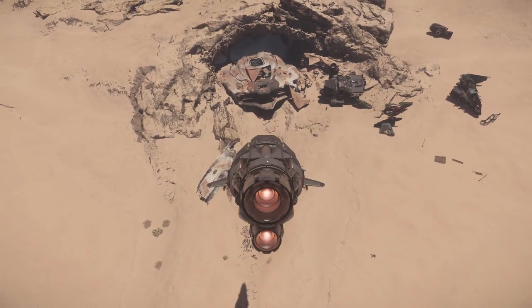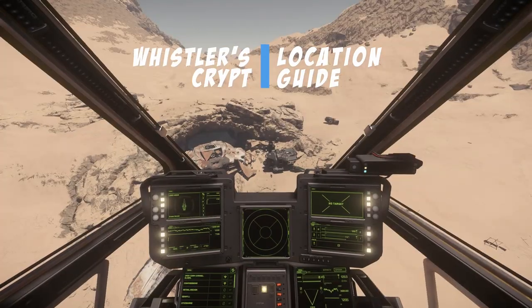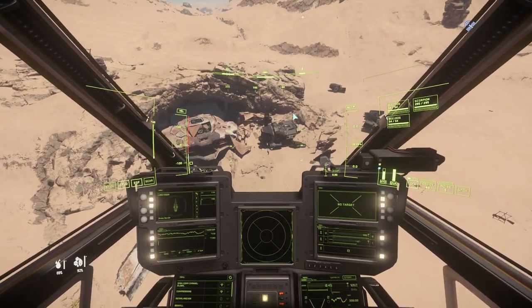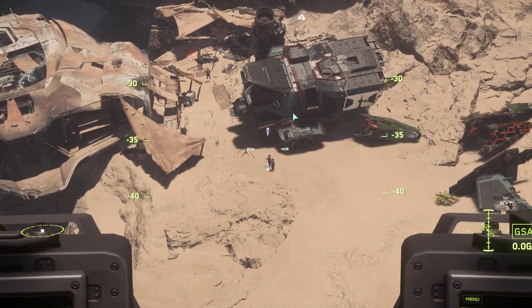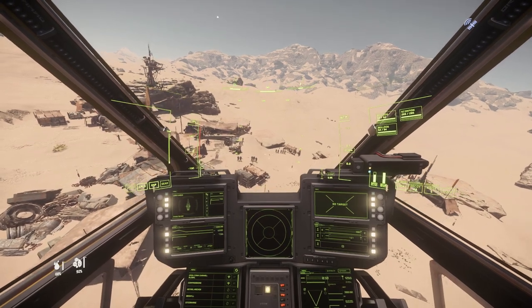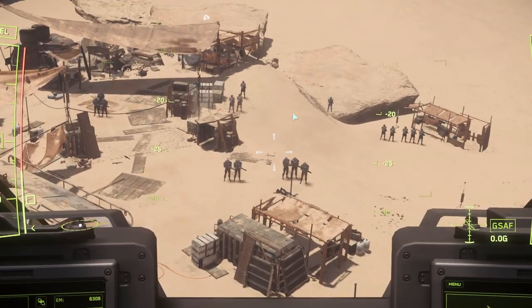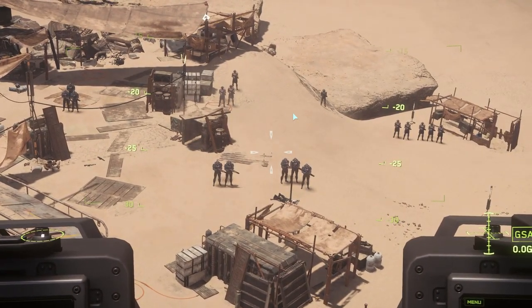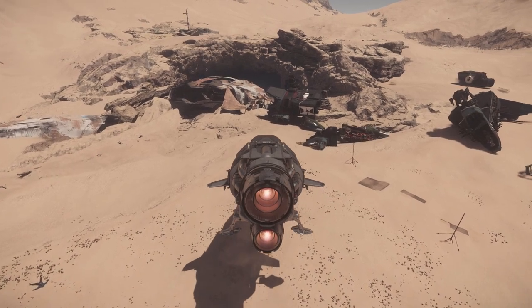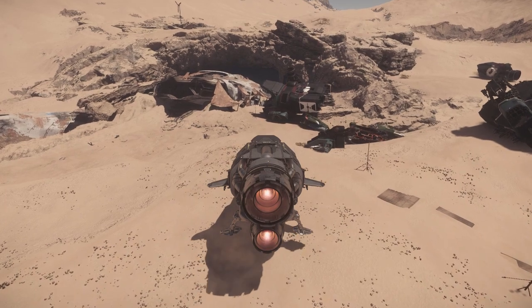Welcome back citizens. This will be a super easy guide to Whistler's Crypt location. It is an NPC settlement with a 600i derelict and a ton of free guns, armors, med pens, and red boxes where you can acquire some special and rare items. In my next video I will show you how to equip yourself properly for this mission and deal with NPCs that are actually guarding the settlement. All in all, a cool looking location to see and equip yourself for free — if you survive of course.